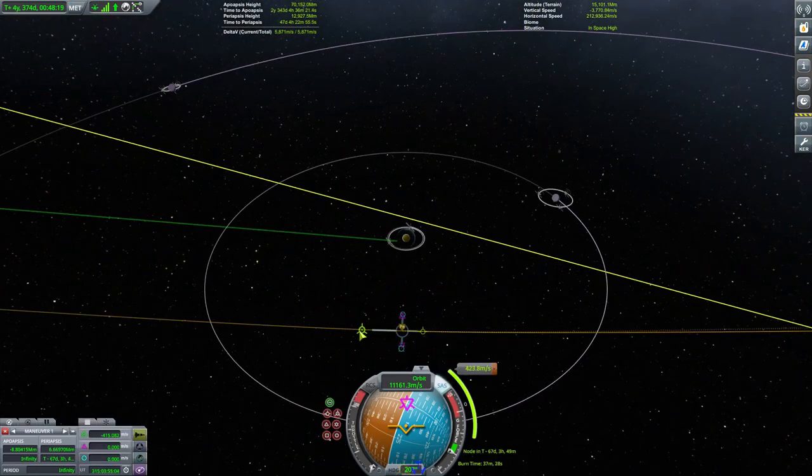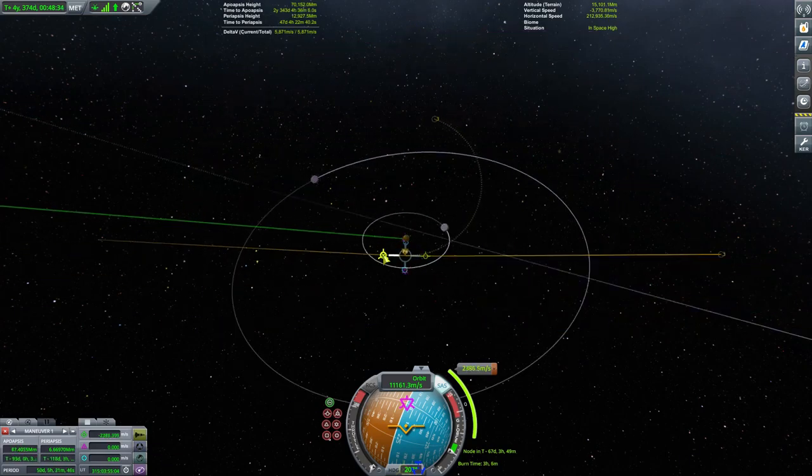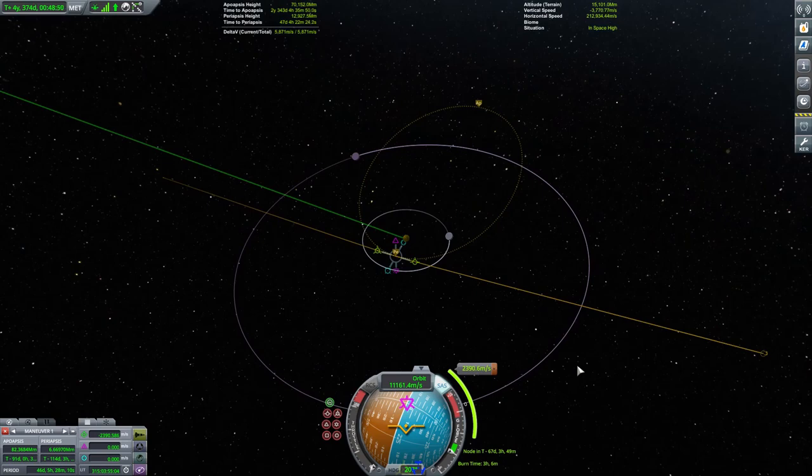I play about with a manoeuvre node, and whichever way we cut it, it's going to take the best part of 2,400 metres per second just to get into some kind of orbit around Kerbin. The burn time indicator seems to be predicting about three hours — it won't be that much, but still long enough to make it a little bit problematic.